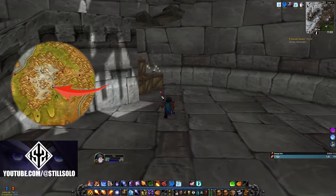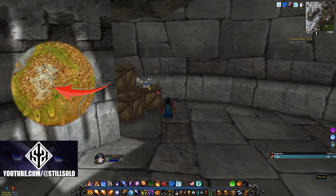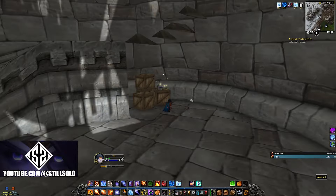Moving on to the Alterac Mountains — the next book we're going after will be located here on the map and it's going to be inside this ruined tower.